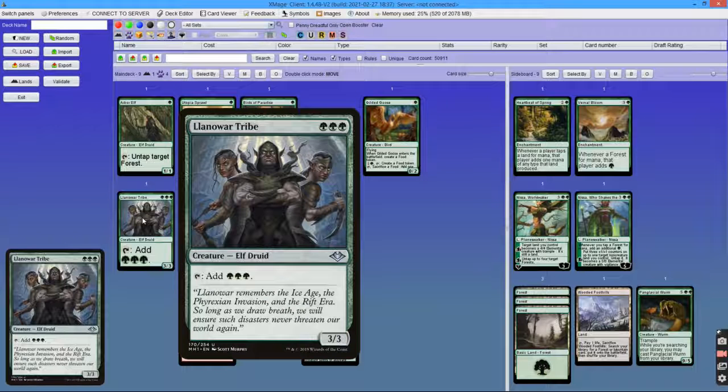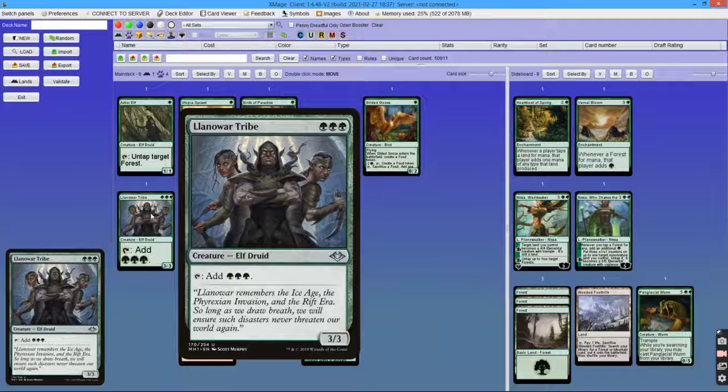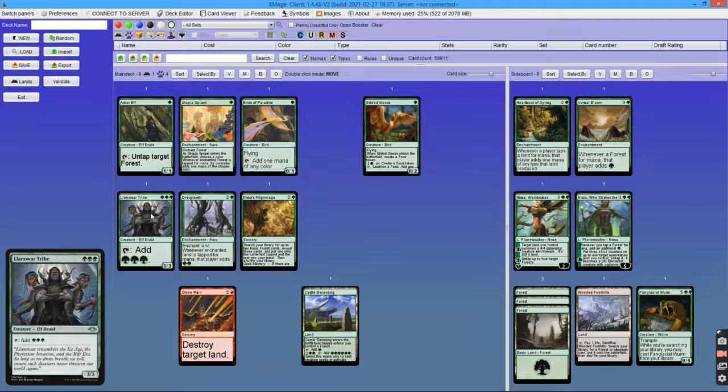For 3 mana, it's a 3/3 creature that has tap to add 3 green mana. It's better than any individual untapper because it doesn't rely on auras, and while Overgrowth ramps you by 2, Llanowar Tribe ramps you by 3. It's also a redundant 3-mana ramp spell.